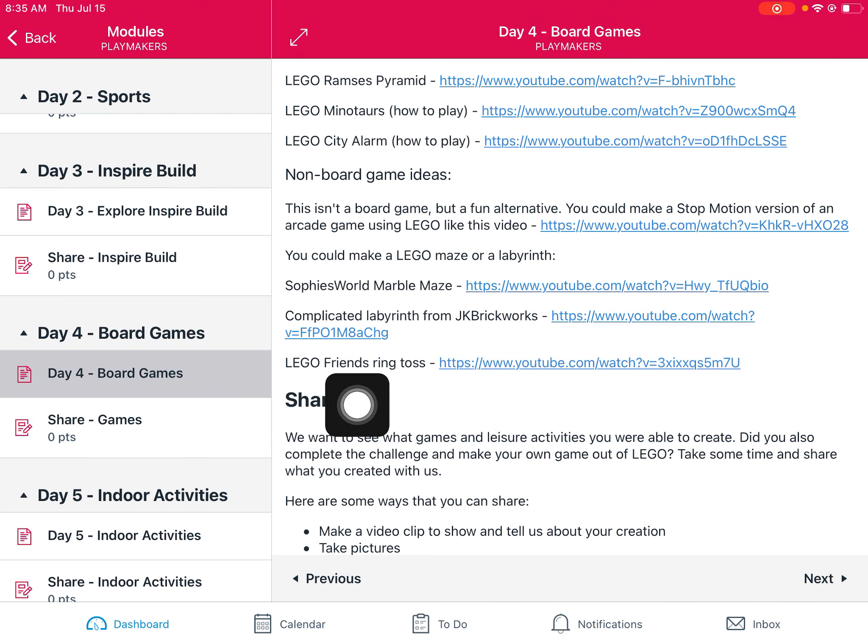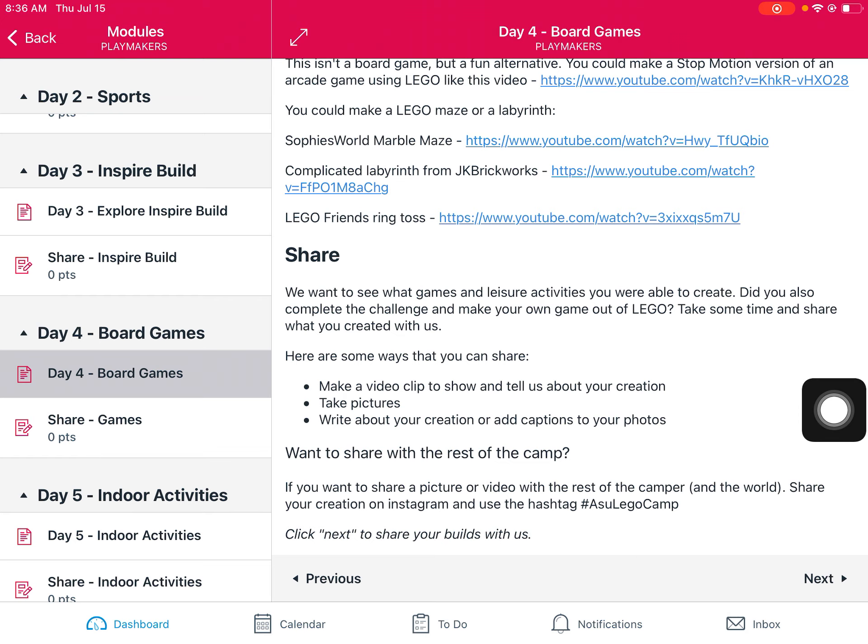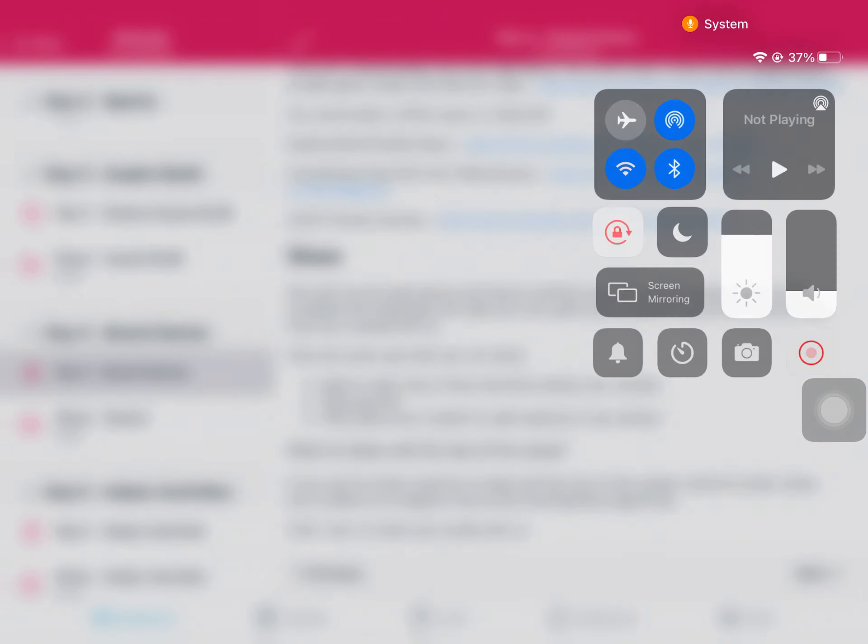There are a couple of varieties of that maze. Lego Friends also has a ring toss — you could build one like that using hair ties or pipe cleaners or rubber bands to toss. This example is Duplo, but you could recreate something similar using Lego, and maybe different colors represent different points. So there are a lot of ideas today! Please make sure you're taking pictures or videos and uploading those on Canvas or sharing them with Miss Laura or me. Alright everyone, I hope you have a great time today.